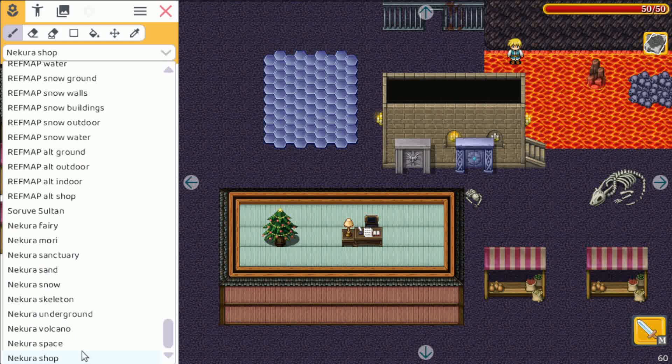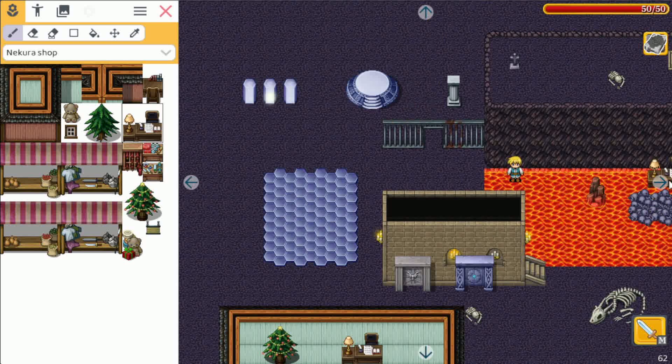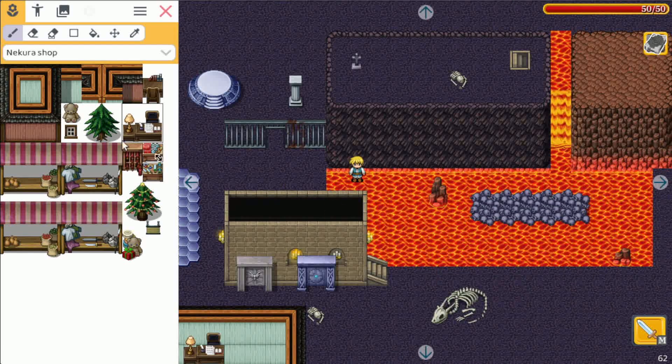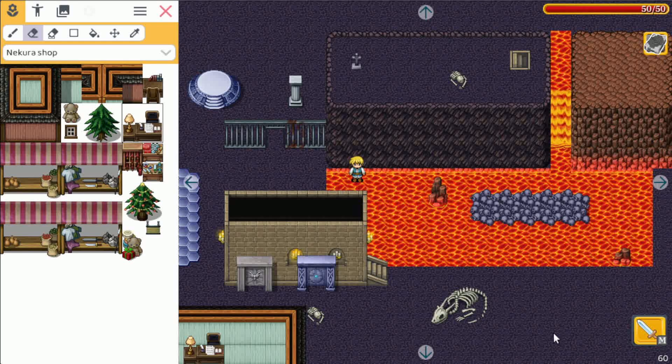And that's it — five new tilesets for you to create some cool new games. For me, I especially like the lava tiles, which really look cool, especially because they're animated. I'm sure you can make a lot of nice stuff with those.